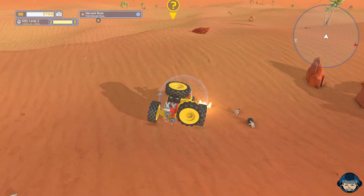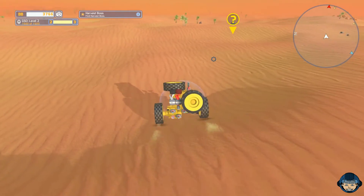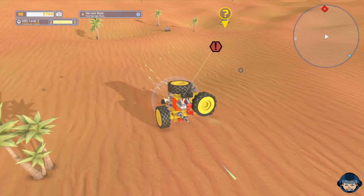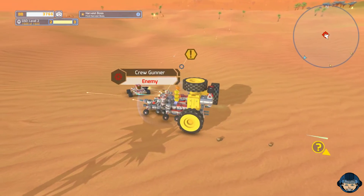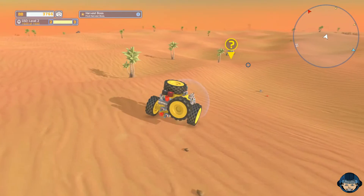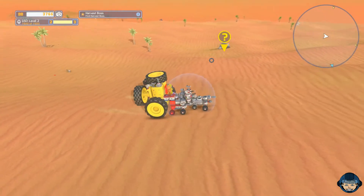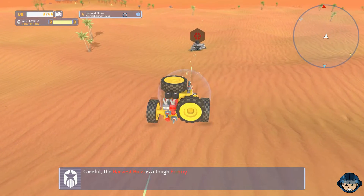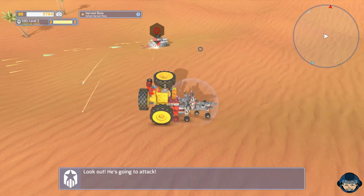Look at that, there are several question markers now. Find and harvest the boss — should we do that? We still have two battery lights. I think it's a good idea to take out the boss as he probably has some technology that we really, really want. However, this little booger I have to take out first. Let's go ahead and harvest the boss. Oh no, the boss is actually called Harvest Boss — it's not that I have to harvest him, that's just its name.